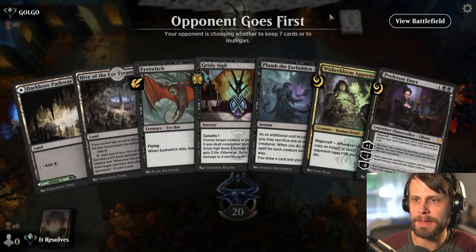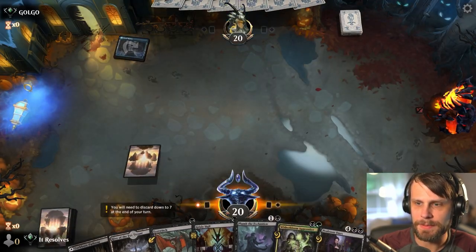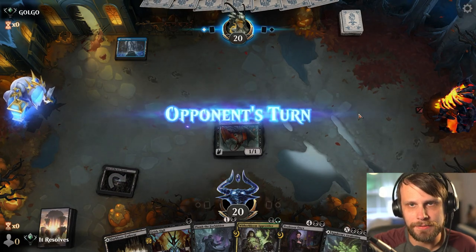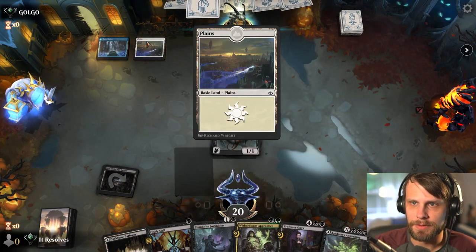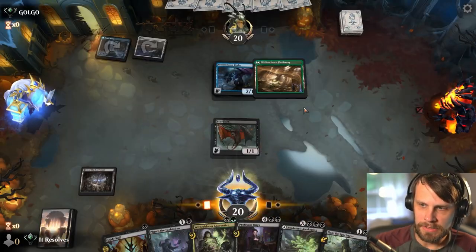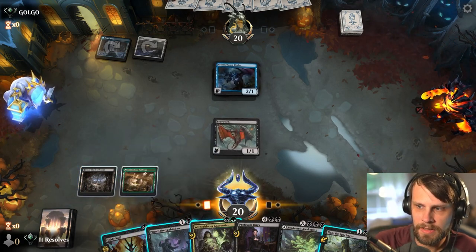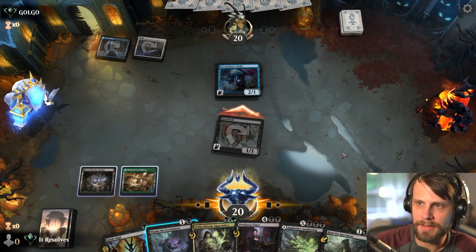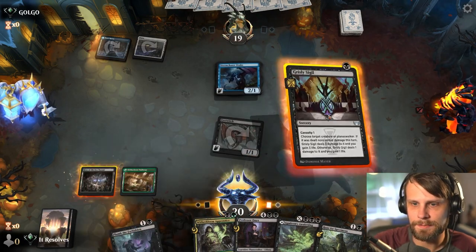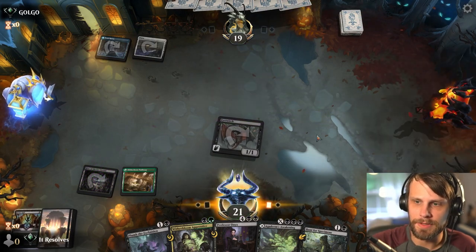Here we are for game number one. This is honestly a very good start — we have the turn one Eye Twitch. We also have Plumb the Forbidden and Grizzly Sigil, both very good options. Let's go ahead and play the Eye Twitch. We also have Witherbloom Apprentice, which is quite nice. I'm going to offer up the trade since their creature is much higher value. I'll shoot it for one before they can do anything with it.